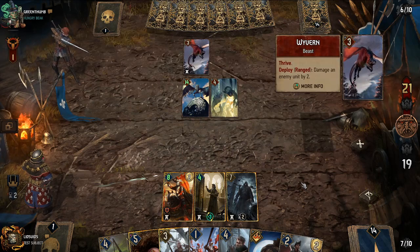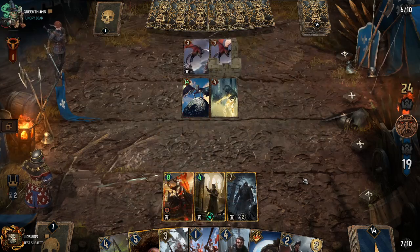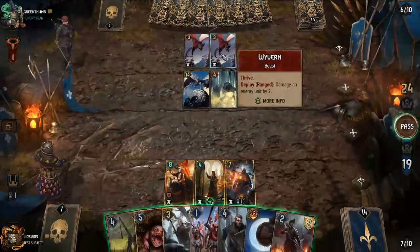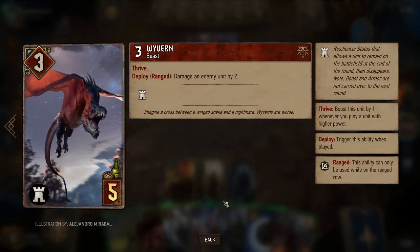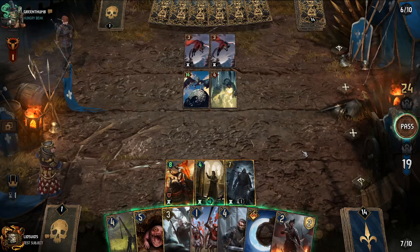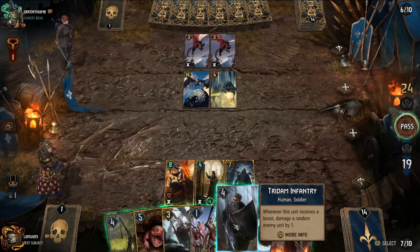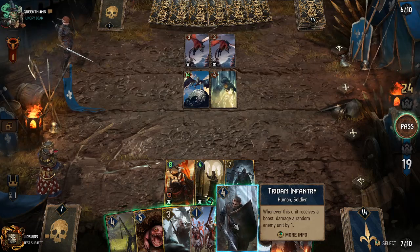More Wyverns, which means more resilience on our opponent's side. They also have Thrive, meaning Wyverns get boosted when stronger cards are played. But I'm thinking if we throw down a Tritum Infantry and boost it, they won't be able to keep pace.